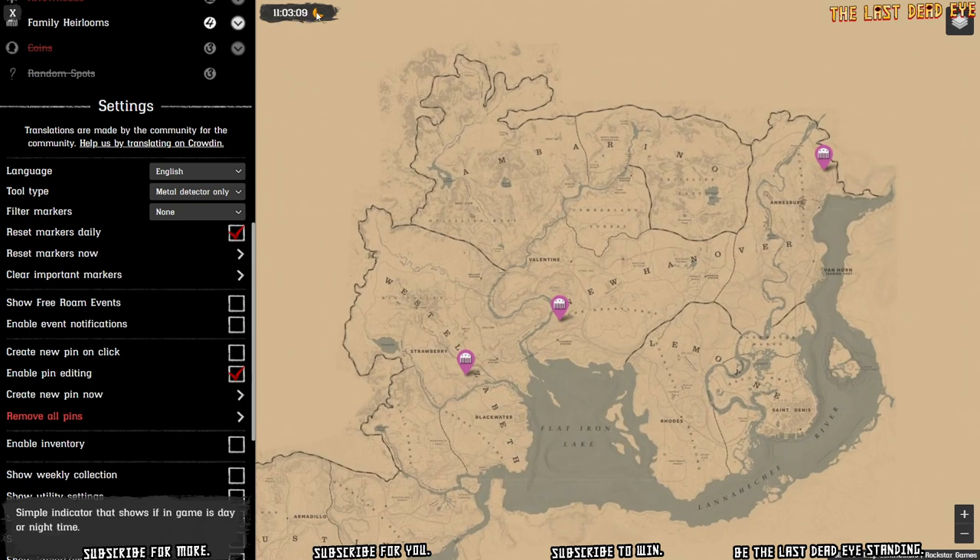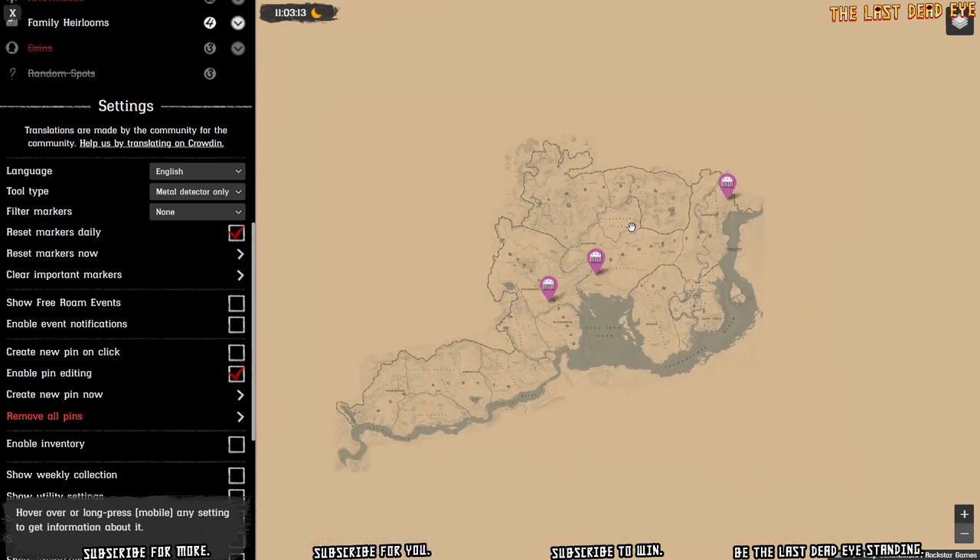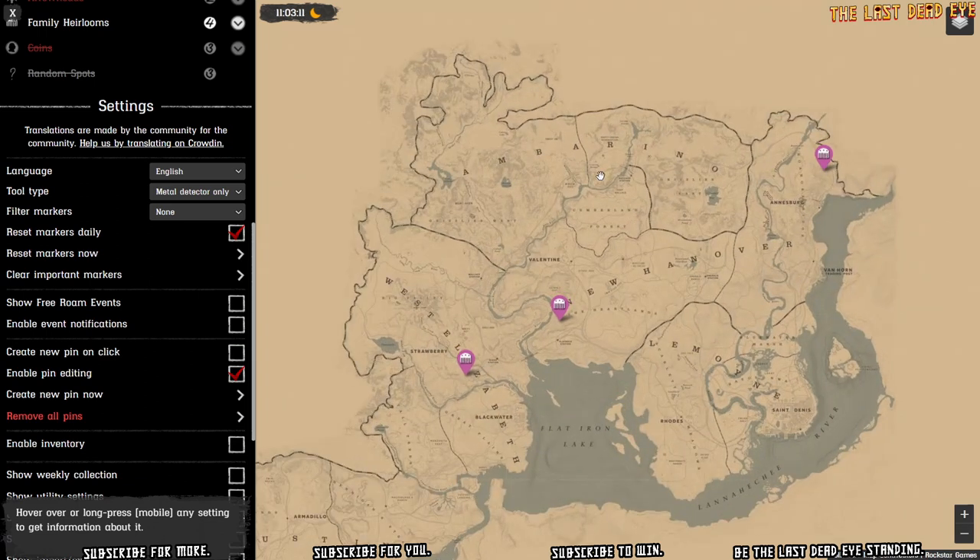You can see there are three family heirlooms that require a shovel, but you don't have to go and get all three of these. You could pick up two other collectibles — shovel up some coins or something — and get yourself to the point where shoveling up just one of these will give you your 6th collectible collected, your 3rd heirloom found, and your 3rd item found with the shovel all at once.